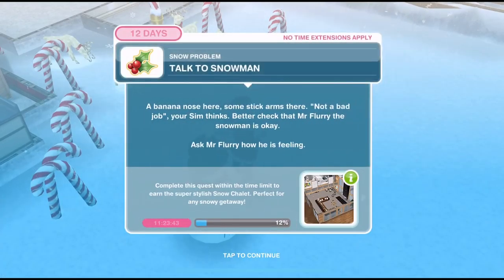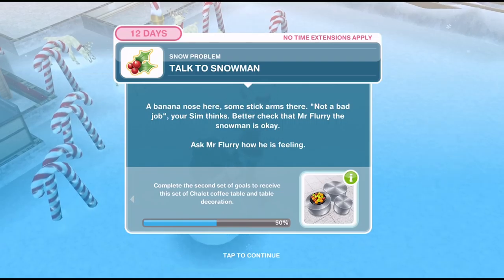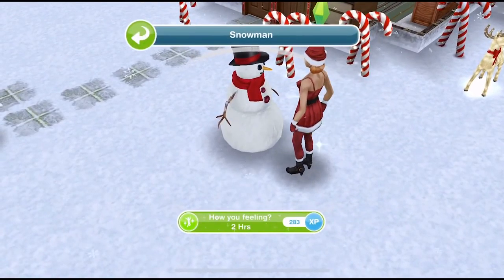We've finished the snowman. Now we need to talk to the snowman — a banana nose here, some stick arms there, not a bad job your Sim thinks. Better check that Mr. Flurry the snowman is okay. Ask him how he's feeling. Let's click on him and ask 'how are you feeling' for two hours.